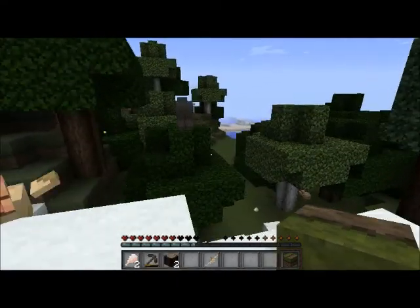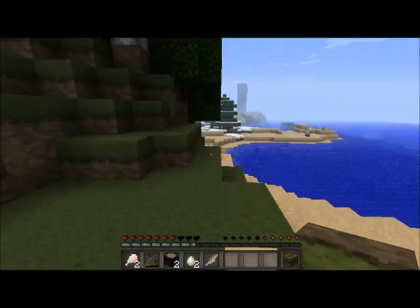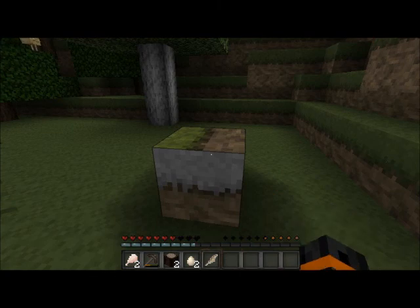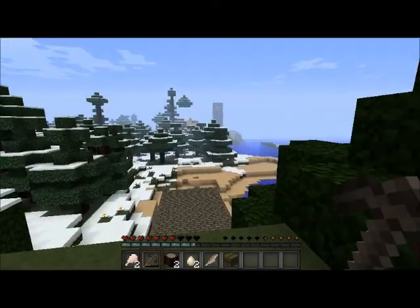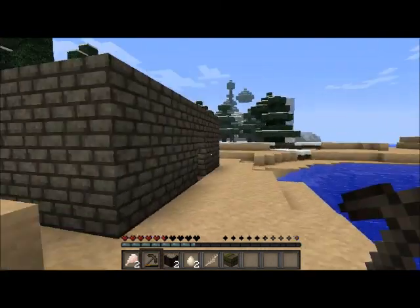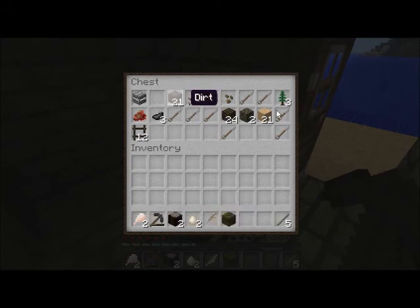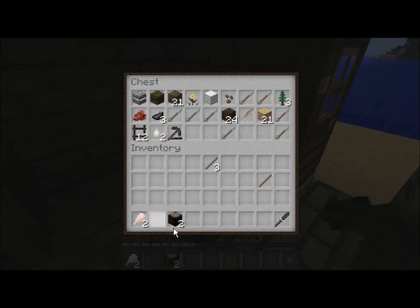We're going down there. We know it's over in this direction of awesomeness. Okay, where am I going to put this pen block? I have no idea. Should I break it? I'll use the pick — I'll be safe. I don't know where we're going to put this because there's no flat area to really put that. I think that's a pretty cool area to have a mine.